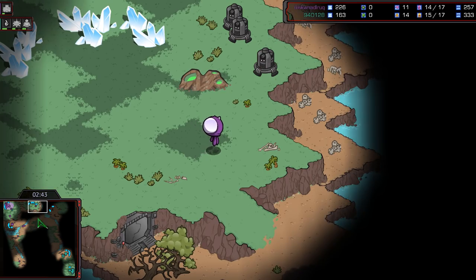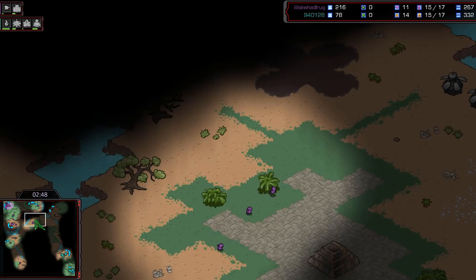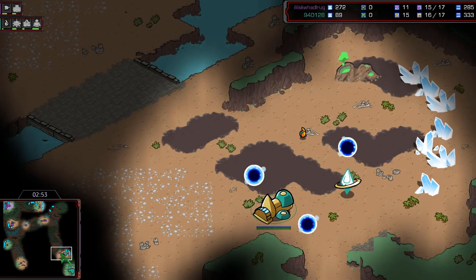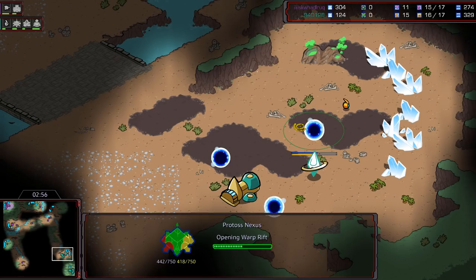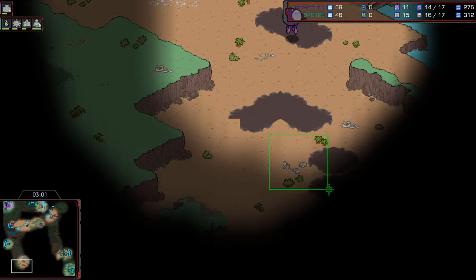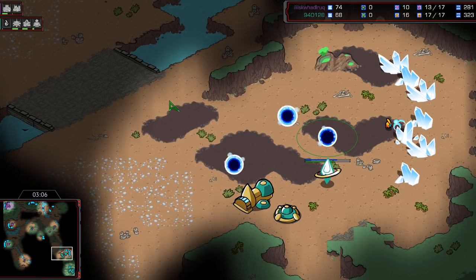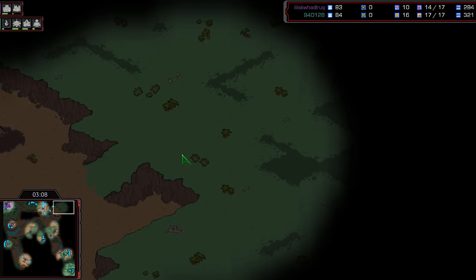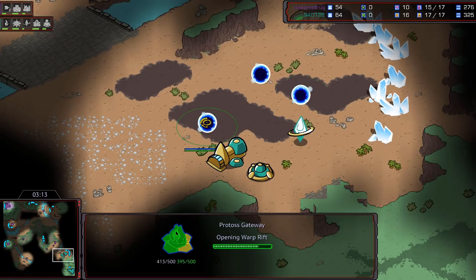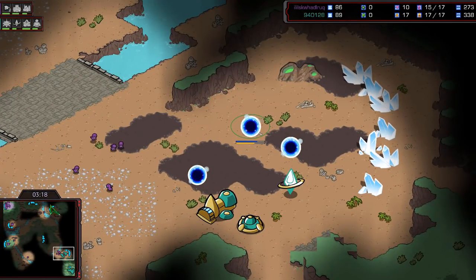The Protoss player is hidden from Terror right now, so Terror is trying to scatter his Overlords around, trying to figure out where Mini is. This is the problem with early pool plays on a four-player map — you have no idea what is going on. There's the Gateway. There's the cannon. The Overlord says there's no expansion here, so unless it's a one-base play, heading down to the bottom right — take an educated guess. A second cannon is coming up. Might be a little bit late, but that cannon placement is so good.